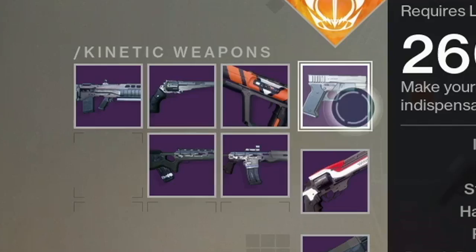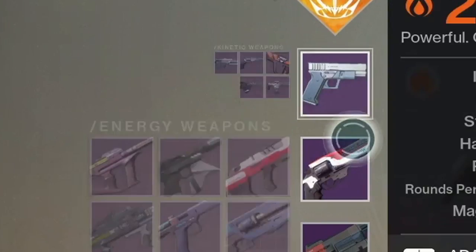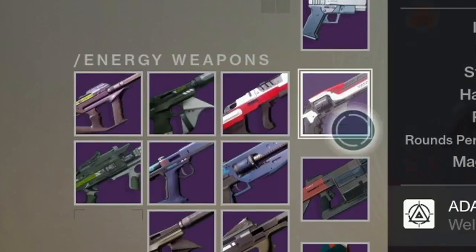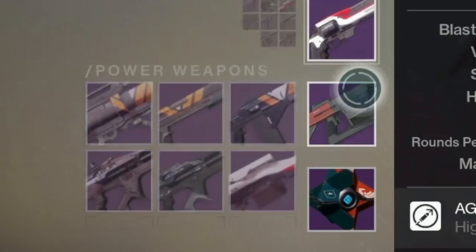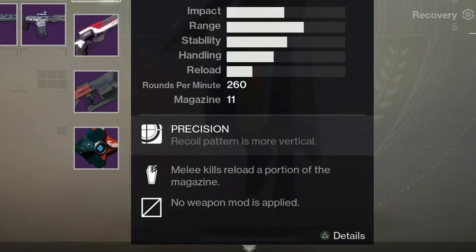The gun types I believe are in this trailer include side arms, pulse rifles, scout rifles, auto rifles, hand cannons, submachine guns, and miniguns — all likely having kinetic and energy variants. For power weapons, I've seen grenade launchers, rocket launchers, shotguns, snipers, and swords.